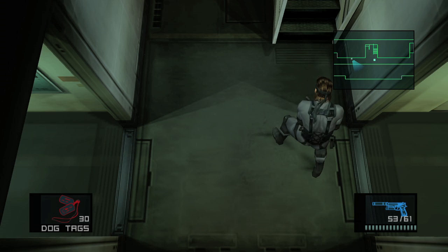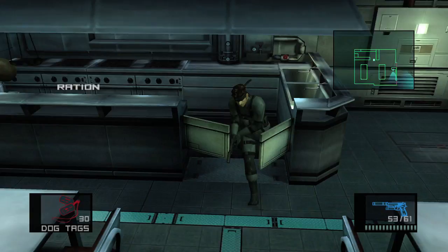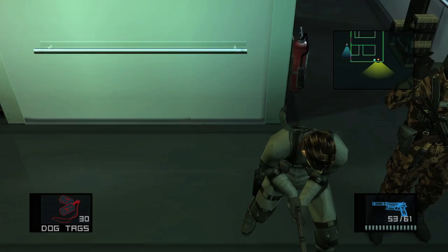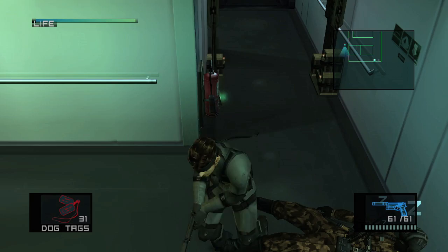Continuing on from this guy, you want to head up to deck D — I skipped ahead here, just because this is after the first camera room. There's going to be two guards here. The first one is going to be patrolling the hallway. You can grab that ration right there and wait for an opportunity for him to move away. If you press yourself against the wall, the camera should not spot you. And once you see your opportunity, just run outside and nab it. You might want to nudge him into place if he's pressed against the wall — put the gun to his head and get your dog tag. There we go, there's another one down.